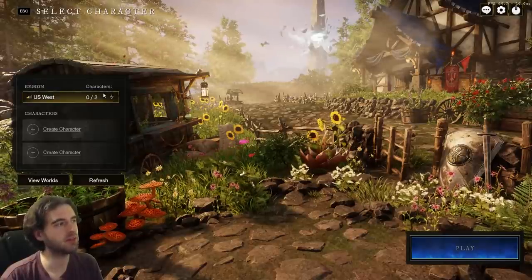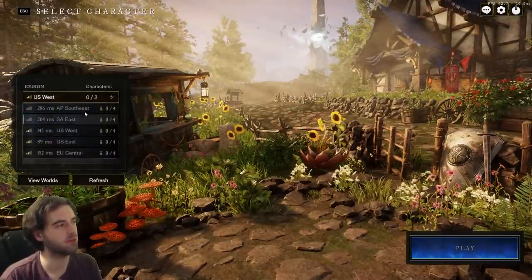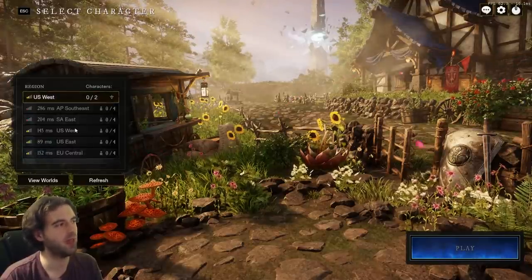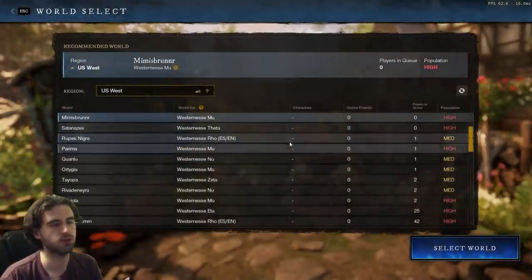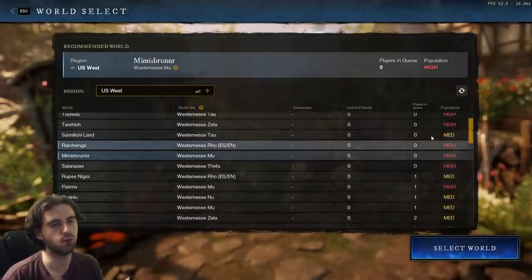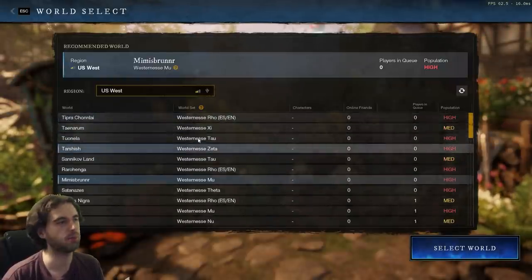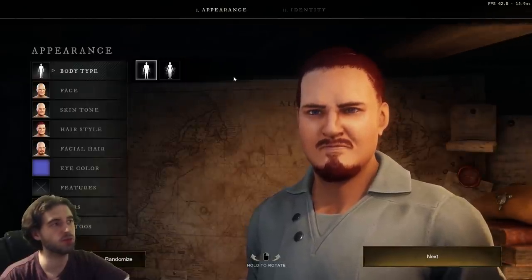When you go to get into character creation, you're going to be greeted by the server selection screen, where you'll be able to pick from a variety of different servers and their various locations. I already have two characters on the East Coast server for the US, so I'll make one on the West just to show you how character creation works. You'll be forced to select a server, and from here you'll be able to see the population of each server, the queue to get in, and if you have any friends on it. After you choose your server and go through the short cutscene, you'll be greeted with the character creation menu.